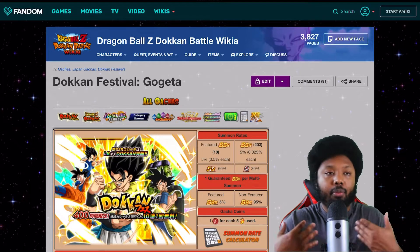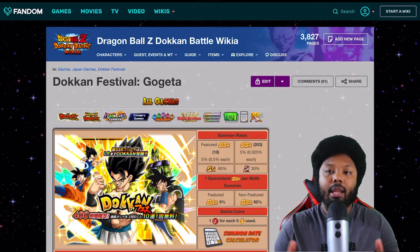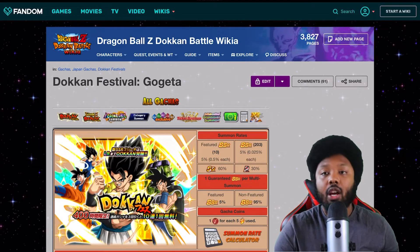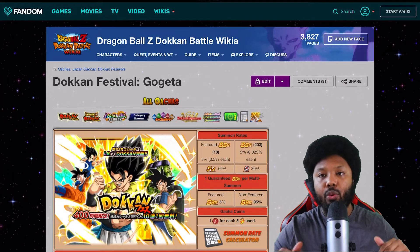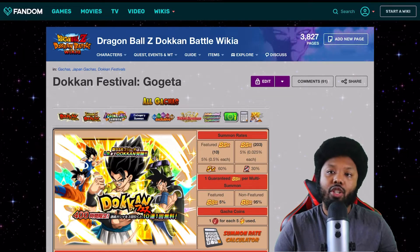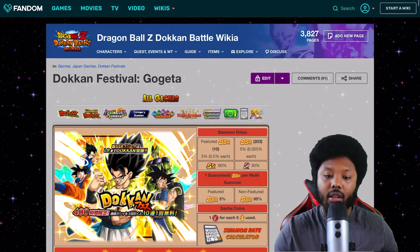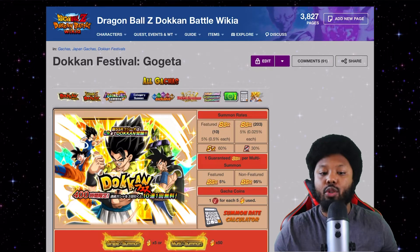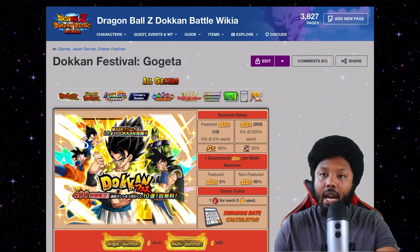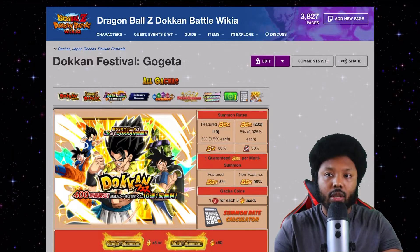This is my opinion on which banner you should summon on first, then go for second. The right answer is that you have to go for both banners, but depending on whether you're a whale or not, I'd recommend one banner first, then the second. Also, there is no right or wrong in this game — you can do whatever you want with your stones. The main point is to have fun, and I hope you guys pull all these LRs. So before I make my decision, we're going to look at the details of the banners and characters.